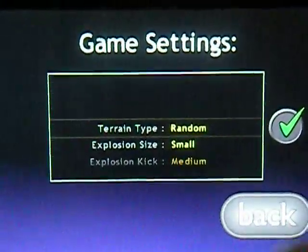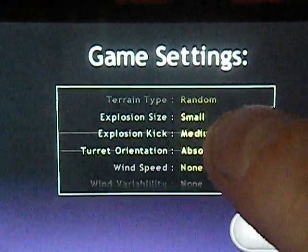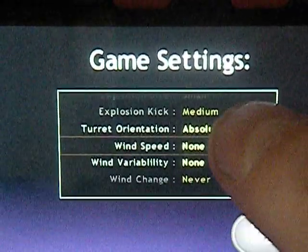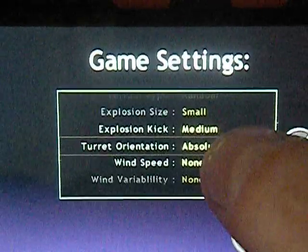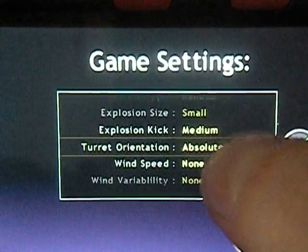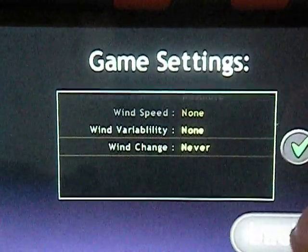You have the game settings, where you can change the terrain type, explosion size, explosion kick, and turn orientation — which right now can only be set to absolute, but that will probably change. There's also wind speed, wind variability, and wind change.